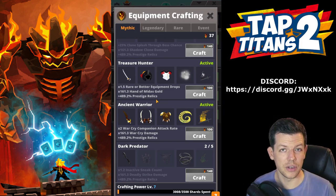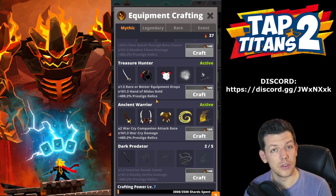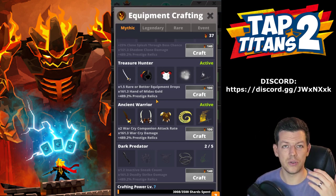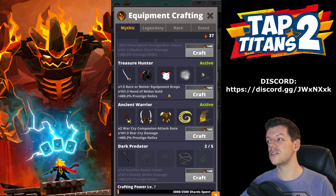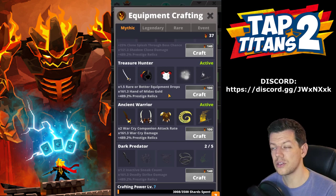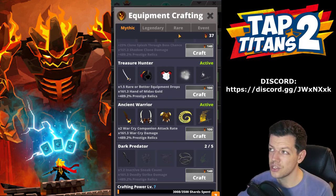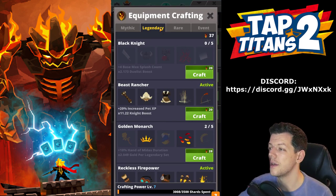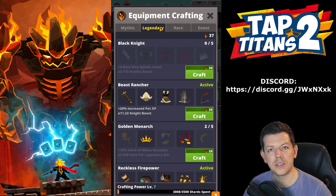Credit to Lemon Llama for that guide — it's very good. I'd recommend trying to complete as many mythic sets as you can — that's your priority. Getting first place in tournaments, getting those shards, completing the mythic sets.